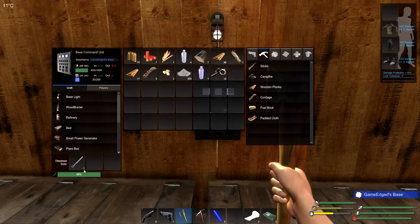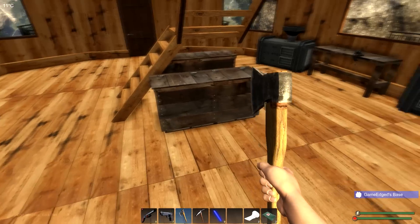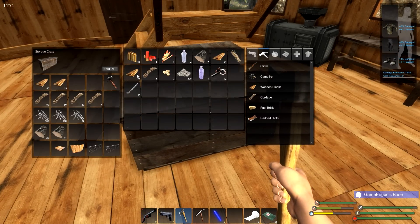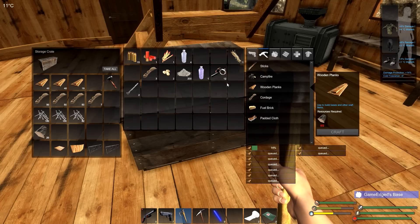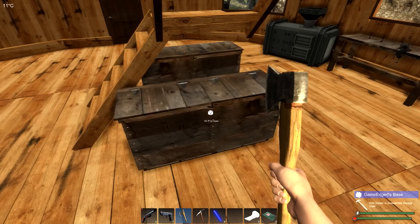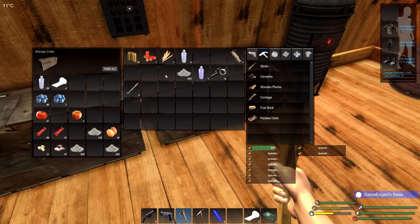We're going to bring our lockpicks with us — yeah, they're both there, perfect. We're going to drop this off. I want to craft as we're going, as much as we possibly can. We don't want to be stuck running out of stuff, and I want to get as much done because obviously I'm going to be building again. There's more builds to be done, more things I need to get done, and yes — there's going to be some builds on a secondary base. I know a lot of you have been asking, and yes, that's going to happen.